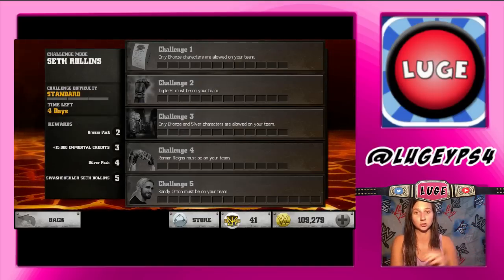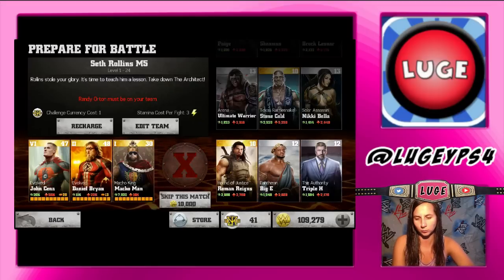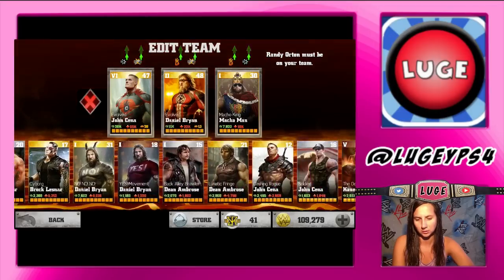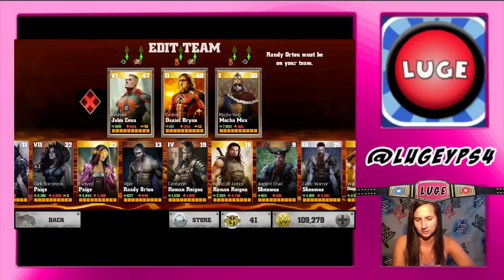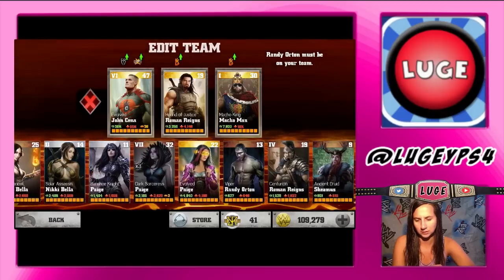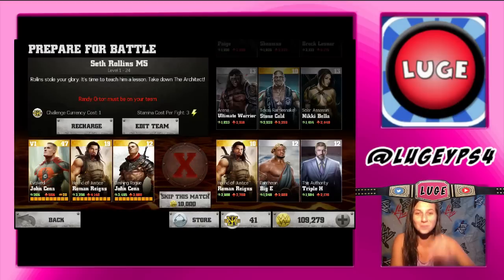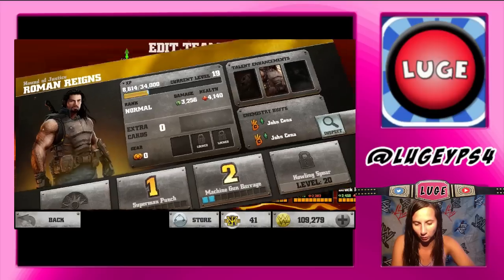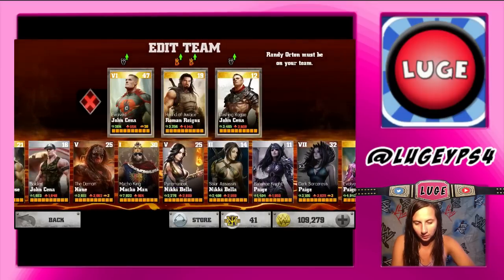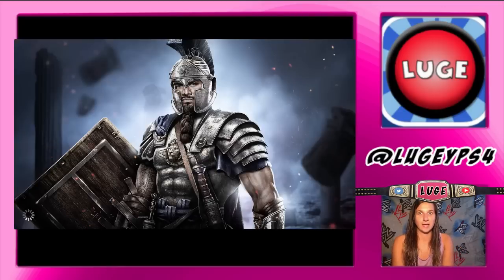Let's go into the Seth Rollins challenge — it is completely empty, just waiting for me to go in and destroy it. What I like to do is start with challenge five since it takes three energies. We can throw in John Cena, Roman Reigns, and we need Randy Orton — sorry Roman Reigns, we're gonna throw in some Randy Orton instead. I only have one Randy Orton so he's the one that gets picked.